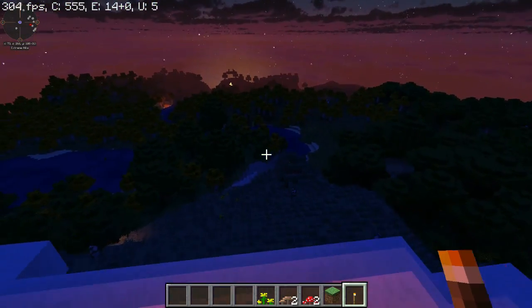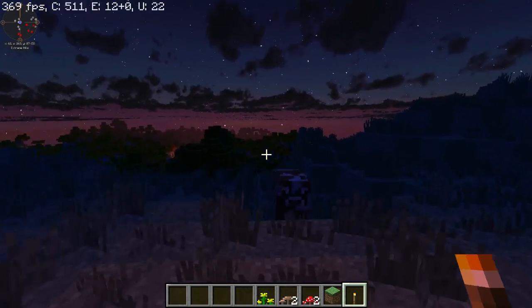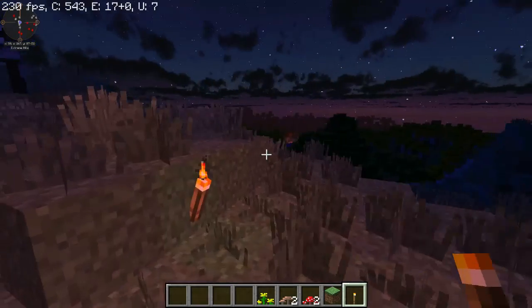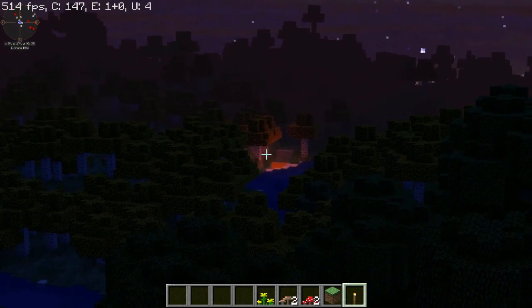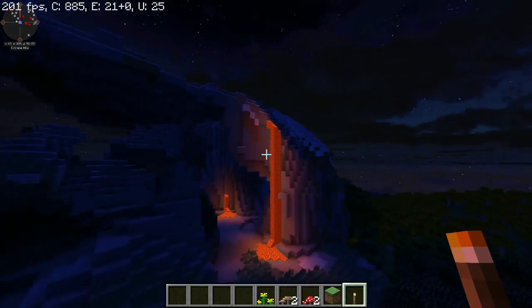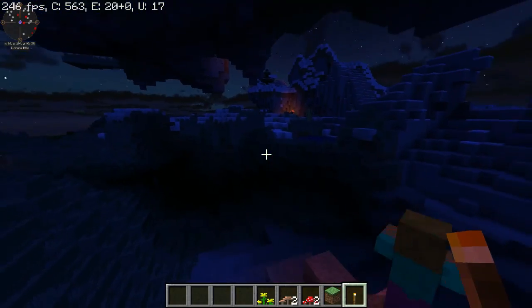Let's get a torch out — there we go. I can hold it and it gives off a little orange tint glow which looks really cool. With this texture pack, lava and anything that gives off light will have an orange glow to it. As you can see, lava has an orange glow and torches have an orange glow to them as well.